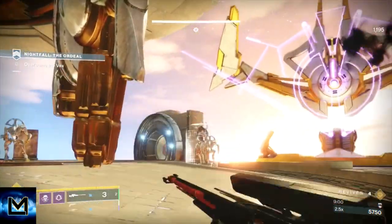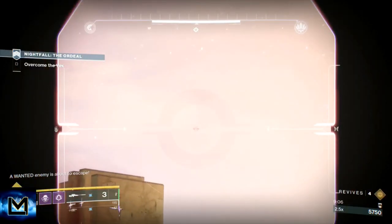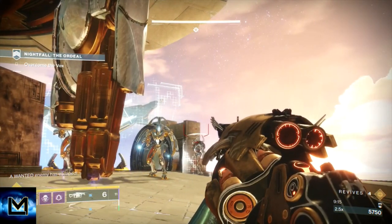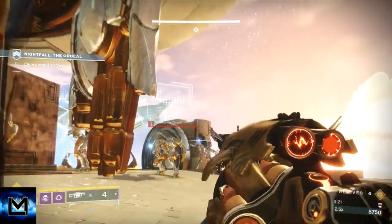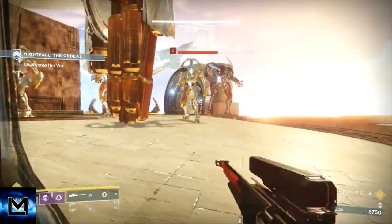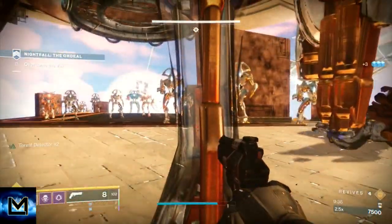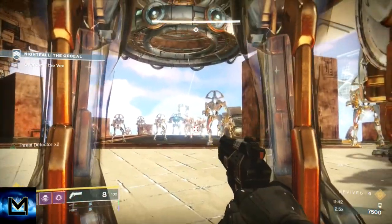The three Warmind mods I'm using can help break shields — though they're a bit random on where they break. I'm waiting for the box for the right-hand Minotaur to appear. You can break one of the boxes before the shield comes up. Switch to Anarchy — if you've got a rocket launcher you could use that instead. Hit him with two Anarchy shots and then put a couple of snipes on him which stuns him. Hit him with another two Anarchy shots and keep shooting. A Warmind Cell appeared — when I shoot that it should kill all these adds.